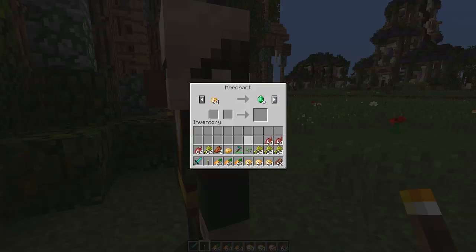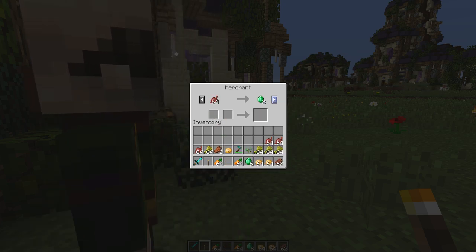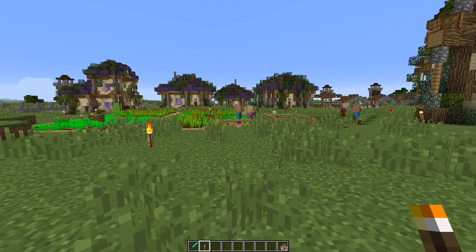I might need to up the chances of that. There are so many good vegetable trades today — we got potatoes, carrots, and beets. We basically got the whole trifecta here. Actually all of them — so a quadfecta. I have no idea, that's not even a word.